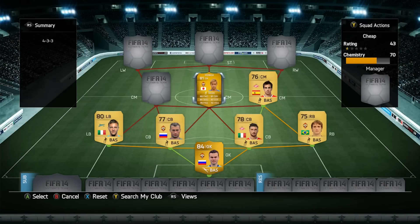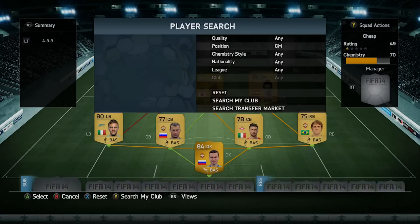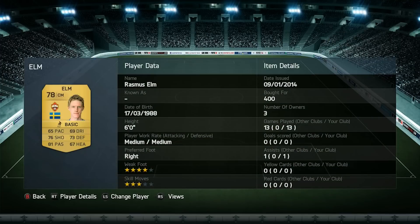In the center of midfield we've got Honda — he's 81 rated. His left-footed shot is such a good shot and he's got a really good free kick too. He's a commanding midfielder with 82 pace, 81 shooting and 81 dribbling. He hasn't got four-star skills but his dribbling gets around a lot of players, and once he's on his left foot he can shoot past the keeper with ease. He plays as a center mid in this 4-3-3.